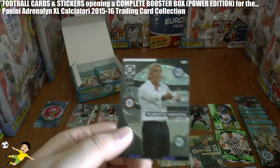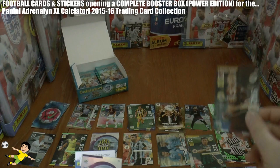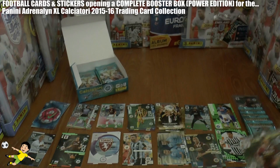Pack 6: we've got a coach card — Roberto Mancini, that's our first coach. There's the ball again. Followed by Maxi Lopez, fans favourite of Torino, and the Torino logo — our second logo of the opening. Then Montelivo Captain card, and just a base card Belotti to finish that packet.